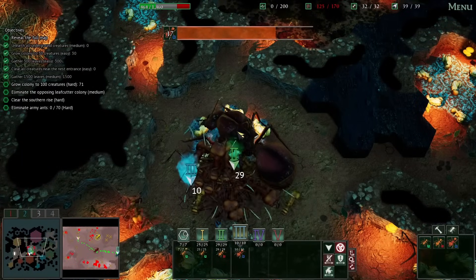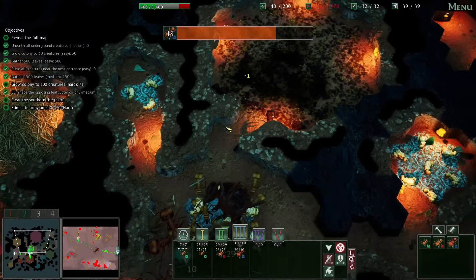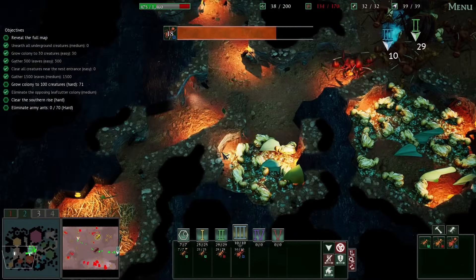Attack the queen directly. Get her. Get her. And booyah! Sweet. We just took out this entire hive. Ding dong, the queen is dead.